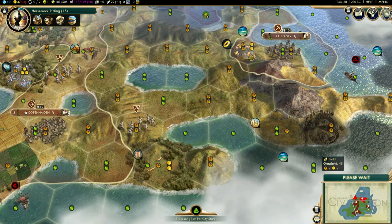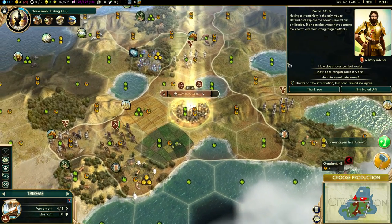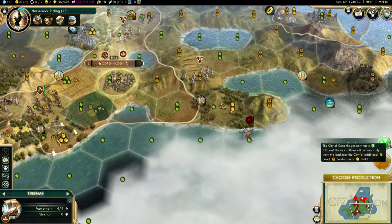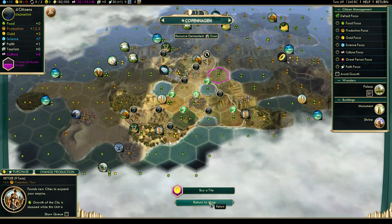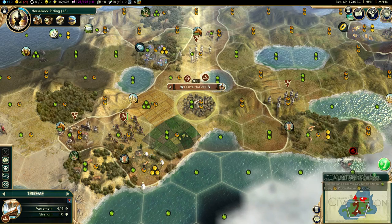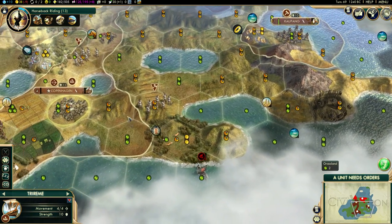The worker can go up here. We can get more cash - we're going way too low on cash. Copenhagen has grown - production: settler. Yeah so we can get that production going.